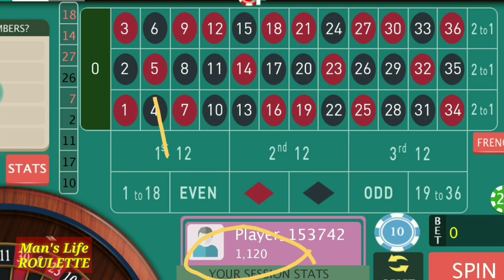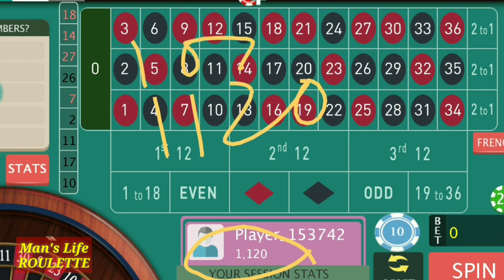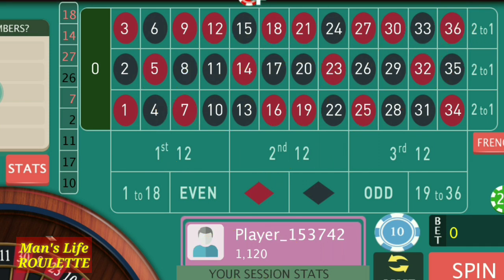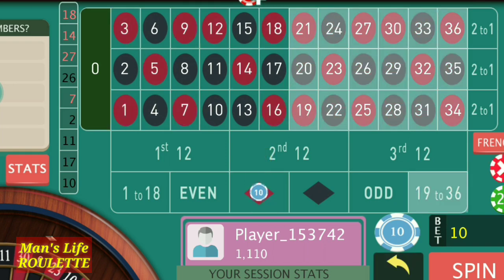My bankroll is now $1,120. I started with $1,000 and targeted $100 profit, but I actually made $120. Let's try again with the same strategy from the beginning. I choose red with bigger number this time, starting from $1,120 with a fresh target of $100.